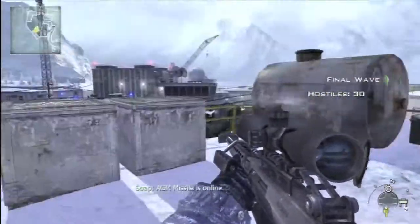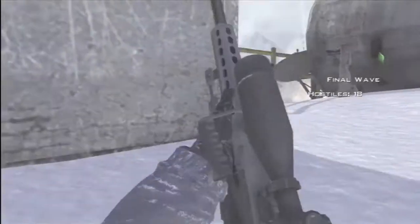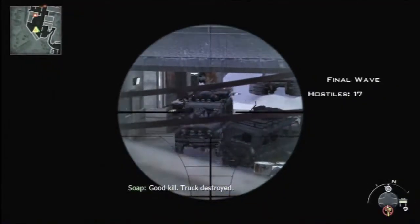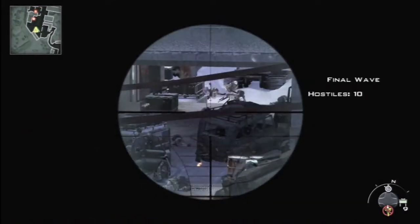We've got 35 stars, one jeep, and one troop transport in this round. You should go for the troop transport first with the Predator — I did that and it was a quarter of the kills down already. Then the jeep: you can actually take out pretty much everyone in the jeep before they get out. We did nearly that — I think it was just one guy left.